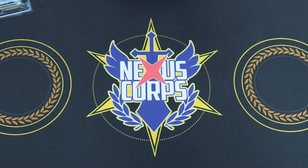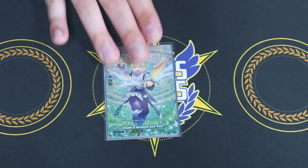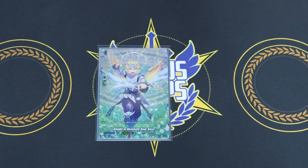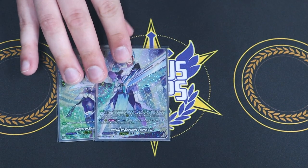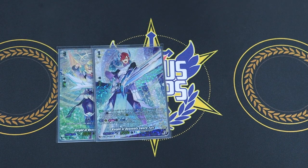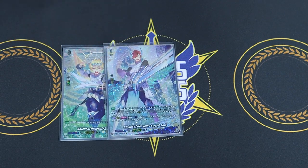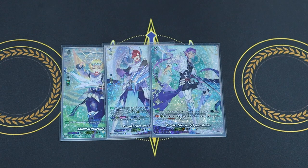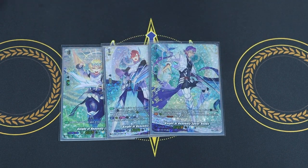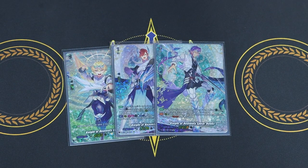Let's get right into the ride deck, as always. The starter is a trial deck card — same as all the others; you ride on top of it, and if you're going second, you draw a card. Next up is Fort Knight, or Knight of Heavenly Sword Fort. When you ride Rooks on top of it, you can reveal two grade threes and call the top card of your deck — it's sad when it's always a trigger or the over-trigger, but it still helps you fill the board. Then we got Rooks: when you ride Bastion on top of it, you can reveal three grade threes, you draw a card, which is always a plus.